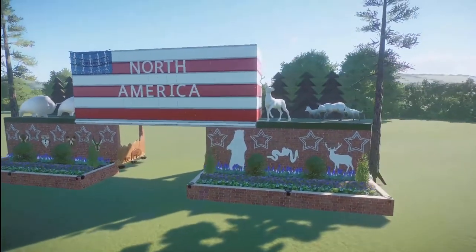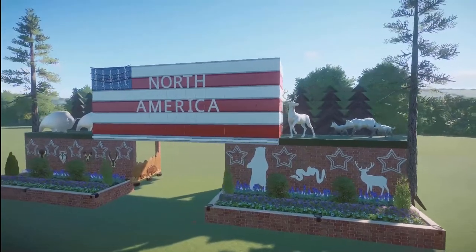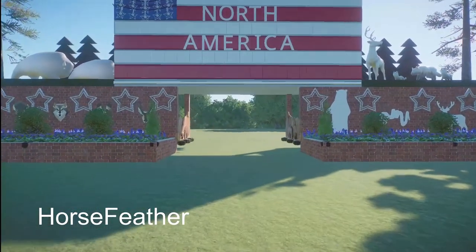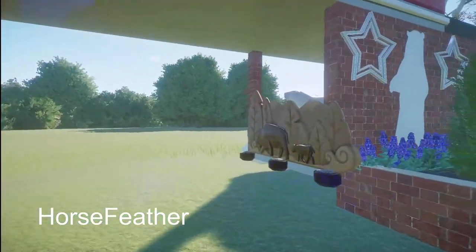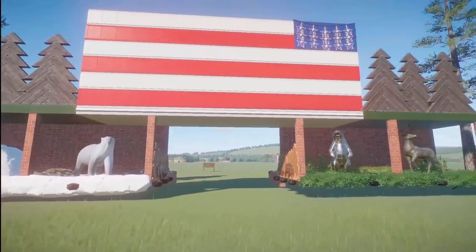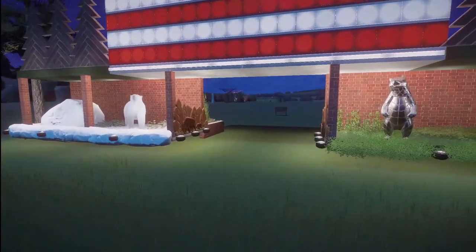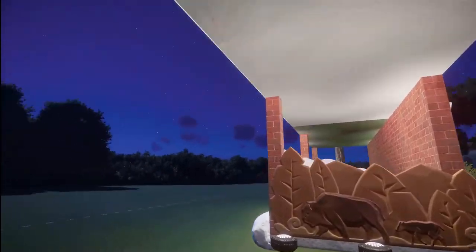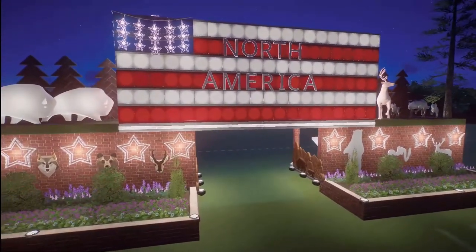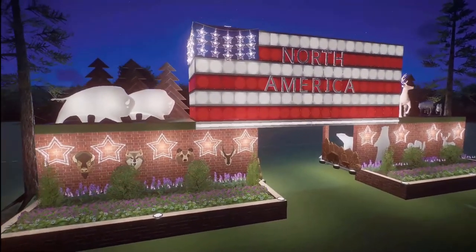We have a North American Path Entry made here by Horse Feather. You can bring this into your zoo for just a little under $9,000. A really great job on this little path entrance into a North American part of your zoo. Thank you so much, Horse Feather, for sharing this with us.